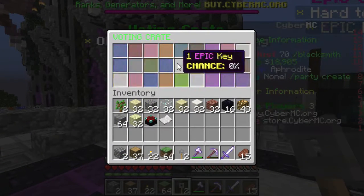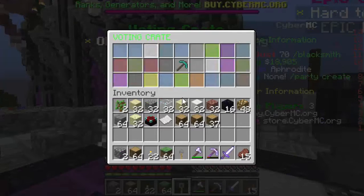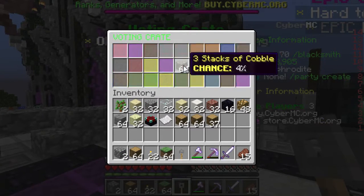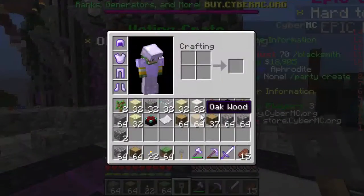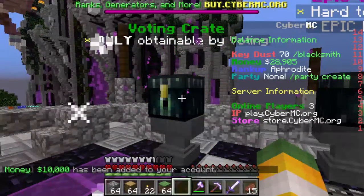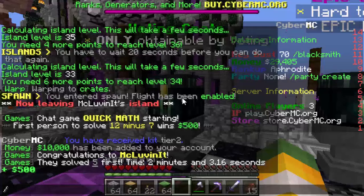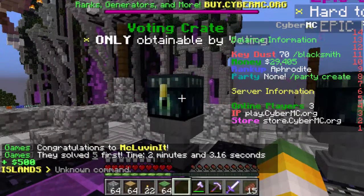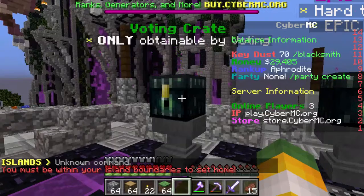Three stacks of logs, which is pretty decent — I'd say that's a good amount of wood. We could possibly start building a house or something with that. We also got three stacks of cobble — whatever, we'll take it. Now let's see what we get next. Alright, 10k — that's a pretty decent amount of money, so we'll take all that. That's an easy 500 bucks again, and not many people are usually on to do those, so if you guys just want some free money and you like this server, that might be a way to go.